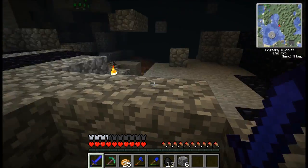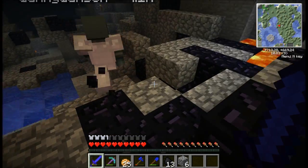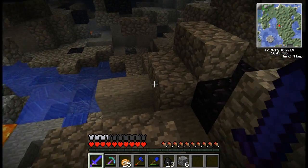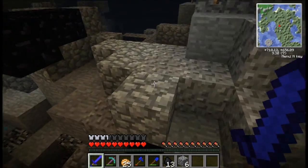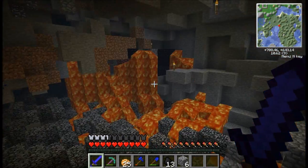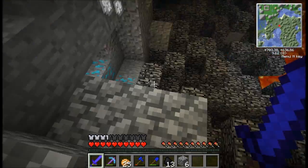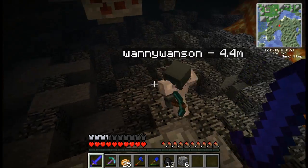So somewhere around here you set off the wither? It's even further away - somewhere down there, basically in the bedrock area. Here I set it off. So what happened? Because you were fully prepared to fight it. Yeah, I was killing it using a cobblestone generator, and it was nearly dead - like one tenth of health left.